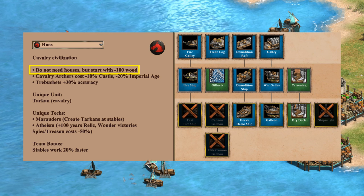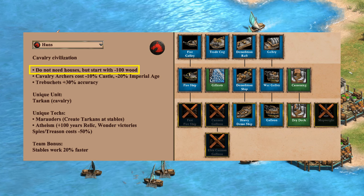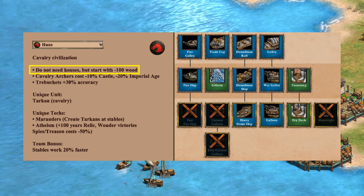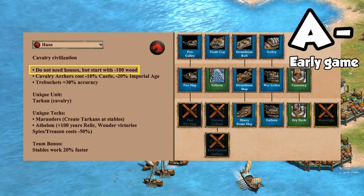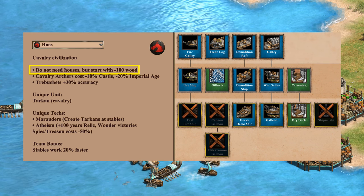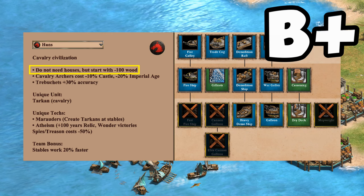For the navy: there's no specific water bonus, but based on economy alone they're an A-minus early on. Late game you're missing a lot of important techs, so you'd be relying mostly on the Galleon instead of Fire Ships — making it a B-minus in the late game, for an overall B-plus.